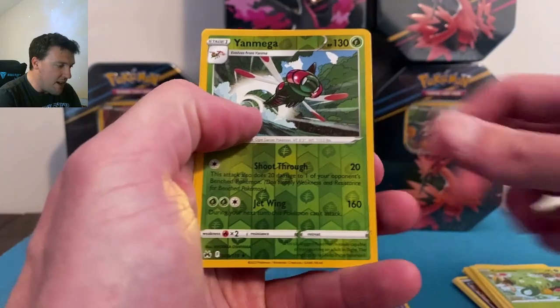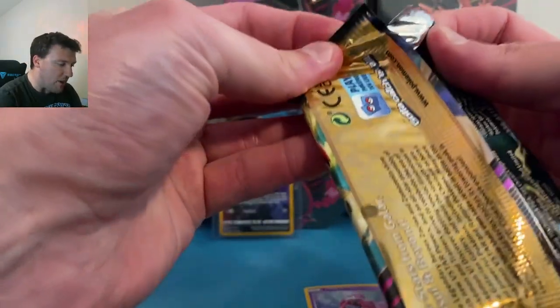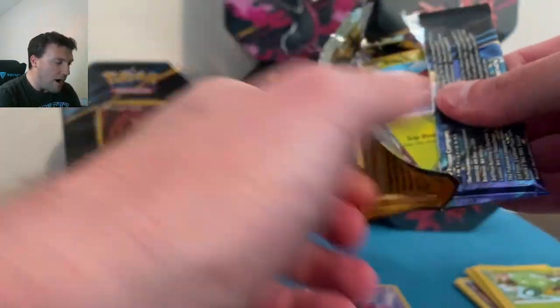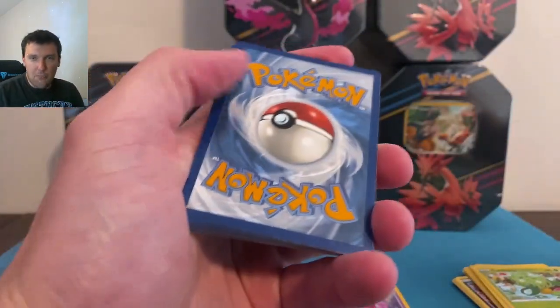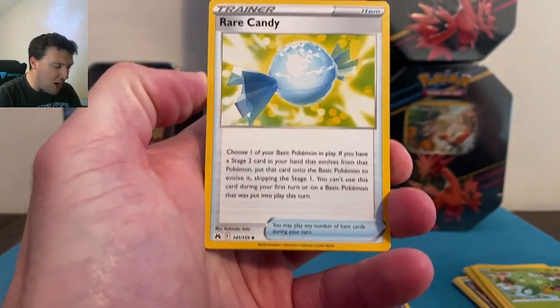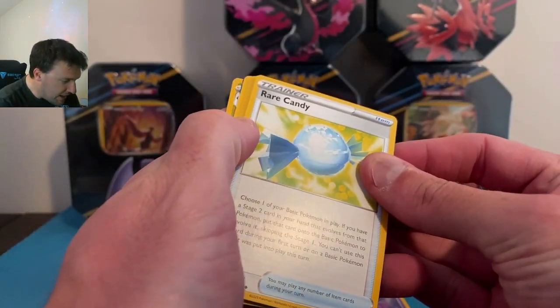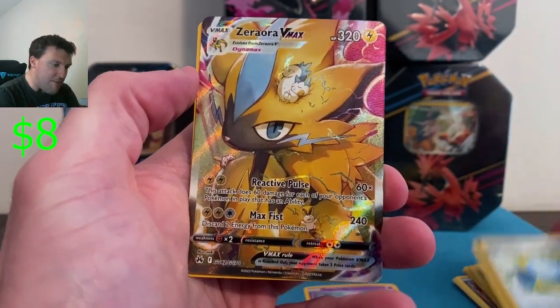Got my pre-orders in, got all my stuff coming — it's got shipping labels, which is a good sign. We're going to have our typical launch video dropping on Saturday: one of each release product. That means booster box, ETB, booster bundle, three packs — you name it. Every retail product you could possibly want in that particular video.